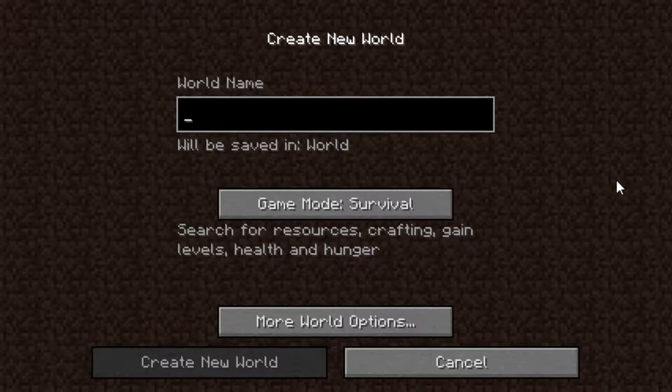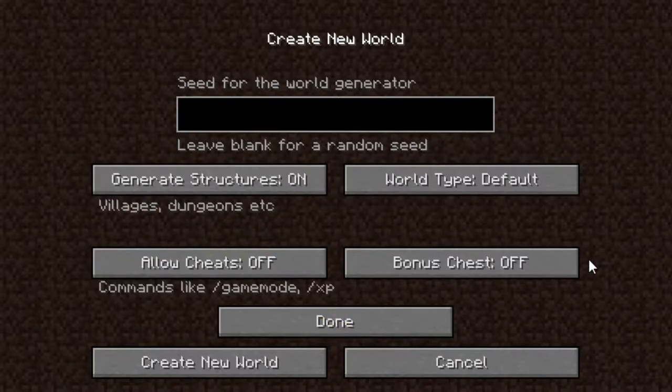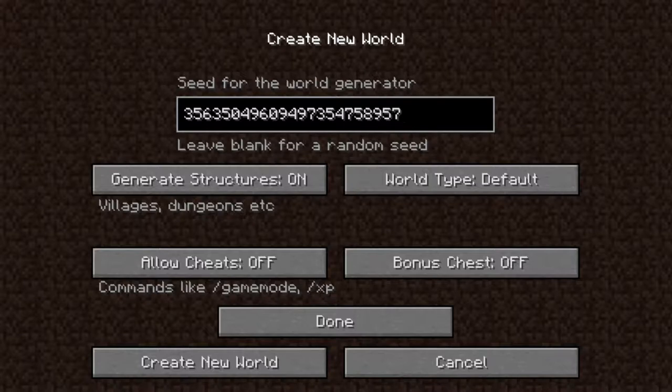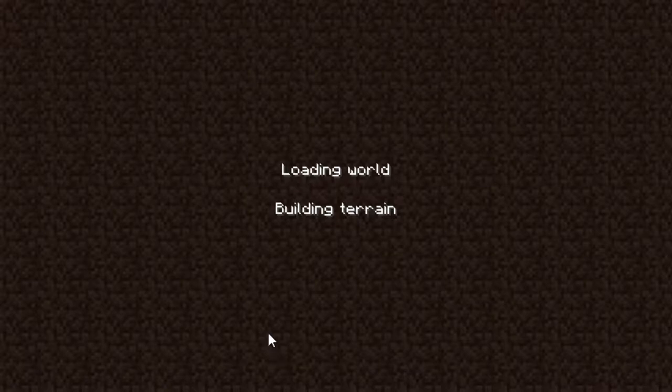Let's go. We'll do Minecraft the SS tutorials, Season 2. So survival — let's go to more world options and just do random letters or numbers. I hit my microphone by accident. Okay, now we can hit done and then create a new world. Let's go, guys. Hopefully we get a good spawn with that random seed.